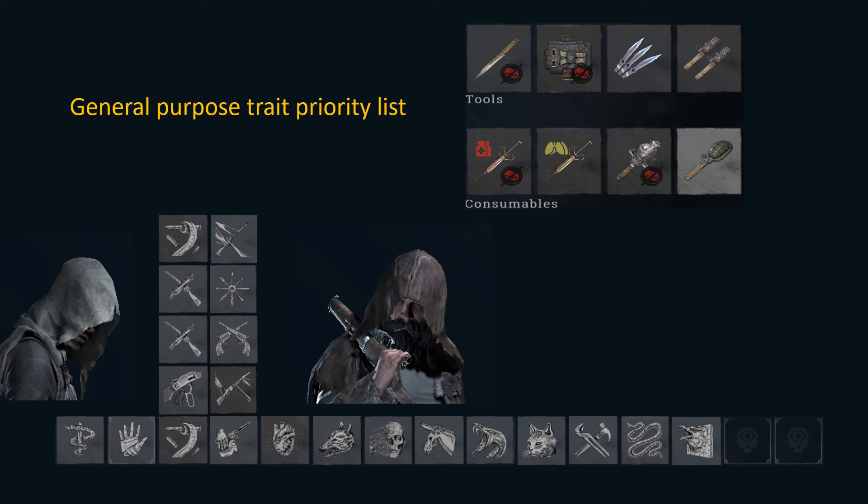After that I would pick Beast Face. Flanking is very, very important in Hunt, and also in basically all first-person shooter games. Flanking without getting detected by animals is very strong and helps you win many engagements.